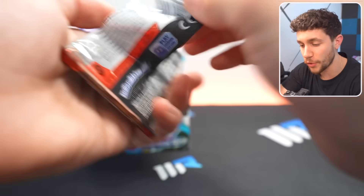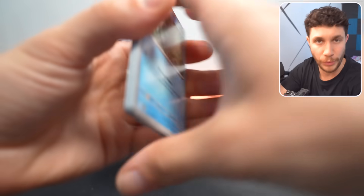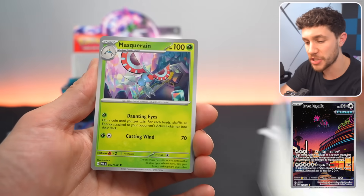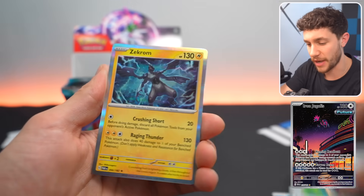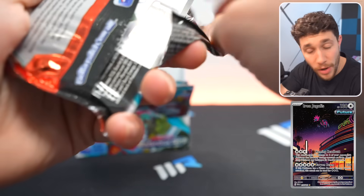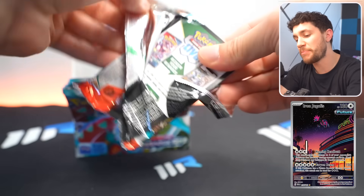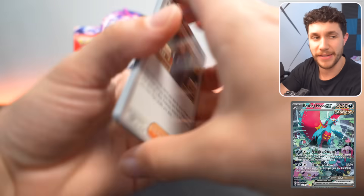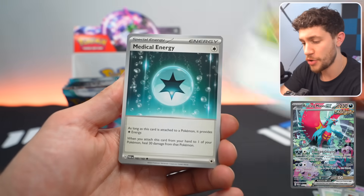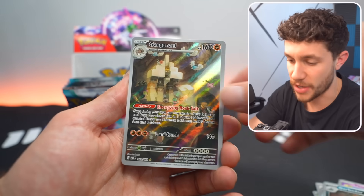When it comes to my personal chase card in this set — the one I would really like to get — either the Iron Jugulis Art Rare, which is like the Hydreigon thing flying over a futuristic city — I would love to get that one. When it comes to the big hits, the SIRs, it's that Roaring Moon EX Secret Illustration Rare.